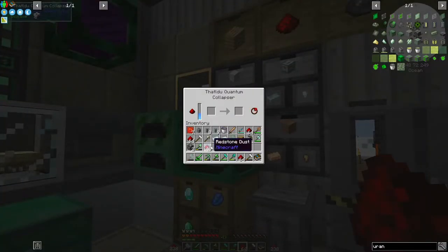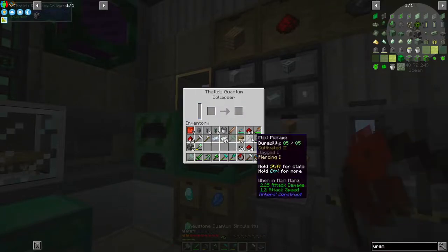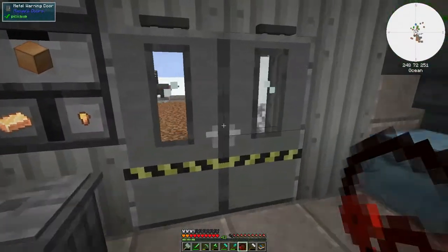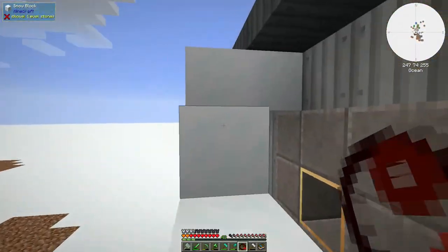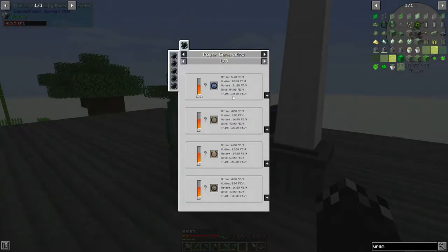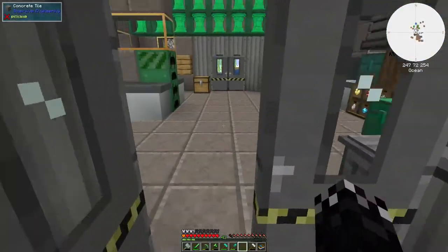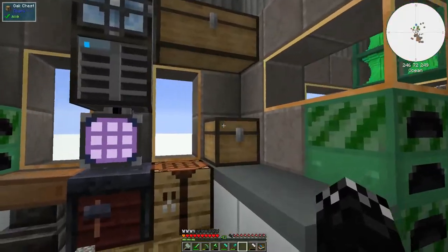Let's take a redstone generator instead of the coal one — pop it upstairs. That'll produce more power: 175 instead of the 100 for coal. Almost double. So I'll make another couple of redstone ones at some point.